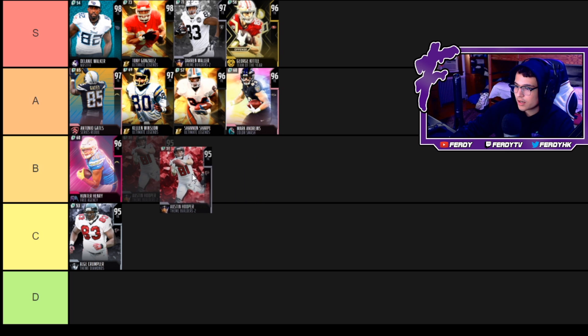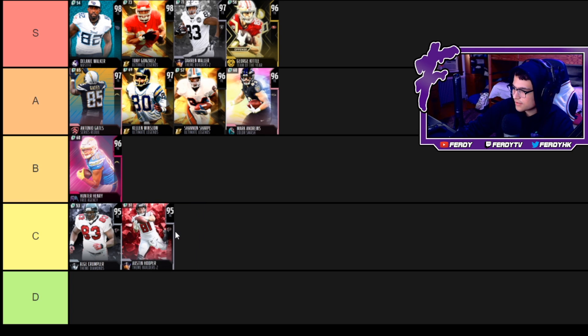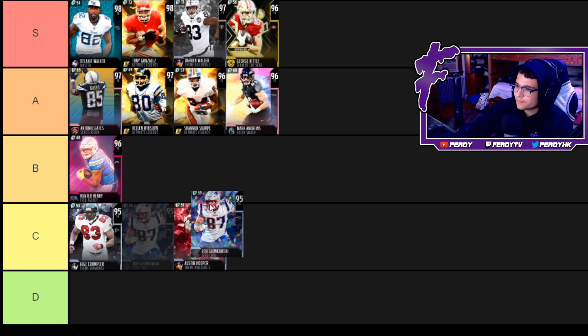Next card is Austin Hooper — no power up, 85 speed. He's a great run blocker and a short yardage guy. For around 100k before the market crash, this card isn't worth it unless he drops like 50k — then I could see someone picking up this card. Other than that, he's a little expensive for what he can do, so I'm putting him down at C next to Alge.